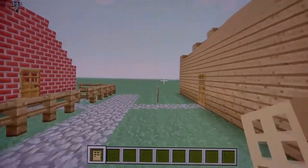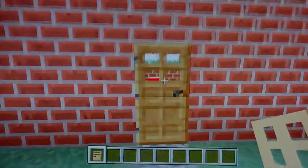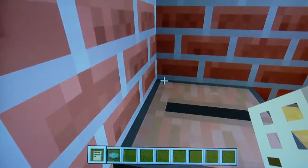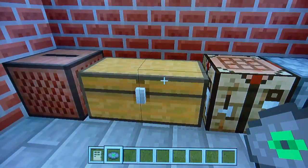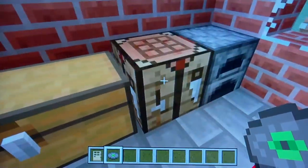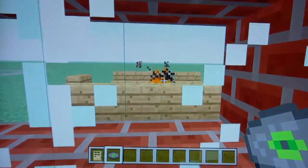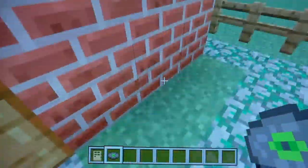This is like a normal house — well, kind of normal. Got a bed, music player. Here's the chest. Got some windows here and some cows out in the back.